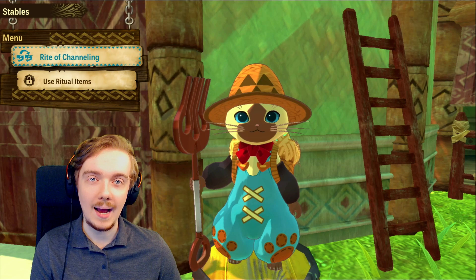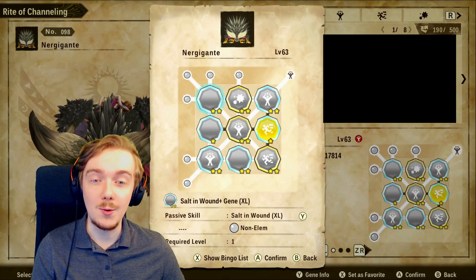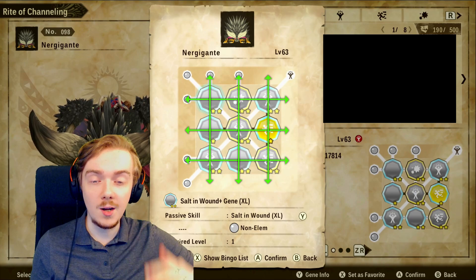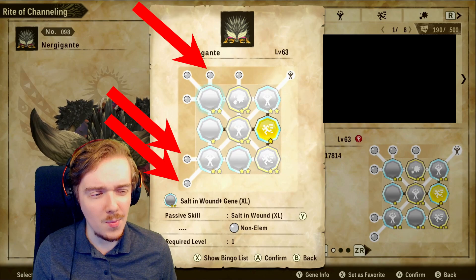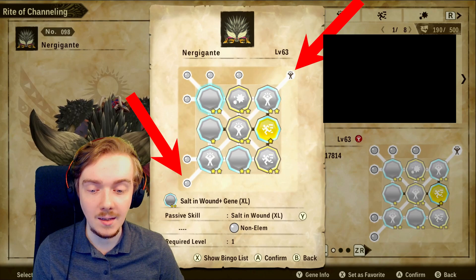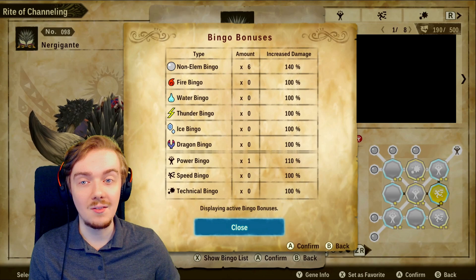The first tip is to explain what a bingo is and to let you know it is the most important thing for speccing your monstie out. Let's jump into the Rite of Channeling and look at my Nergigante. You can see he is almost fully bingoed out — there's one yellow skill in there. Effectively, a bingo is when you match either in a row horizontally, vertically, or diagonally. Matching three colors, three symbols, or both will net you a bingo. You can see your bingo list in the monster screen showing the damage bonuses — that's why they're so important.